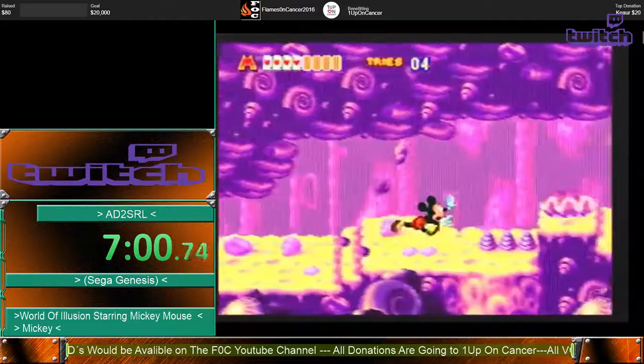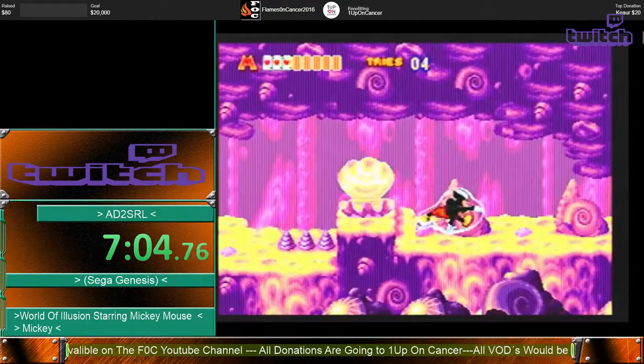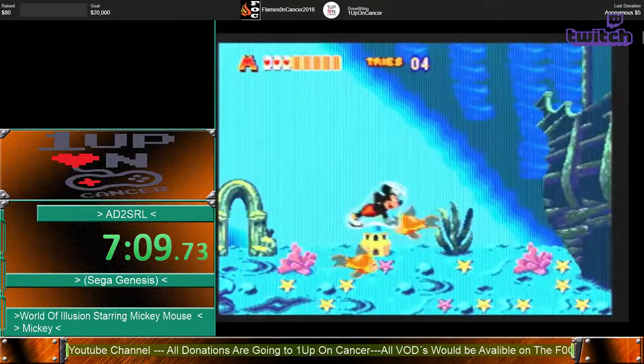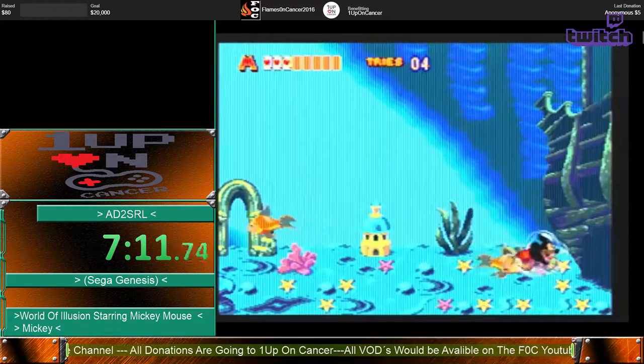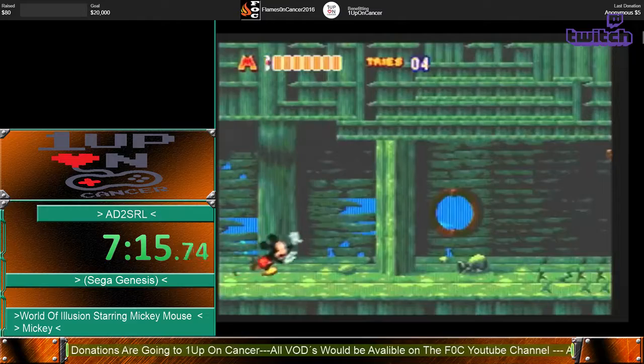I'm going to take a damage boost here. The thing about damage boosting is that Mickey has a whole animation of when he gets hit — sort of a long animation. We skipped that by crouching there. So you'll see me do a quick crouch in order to efficiently take damage.